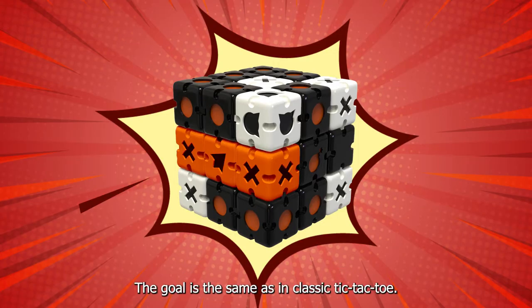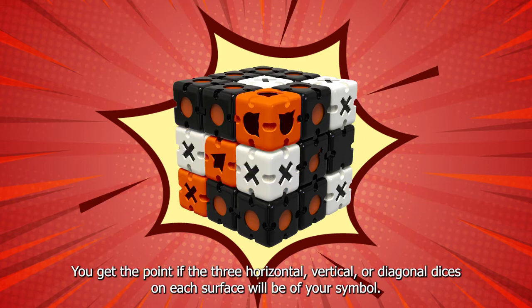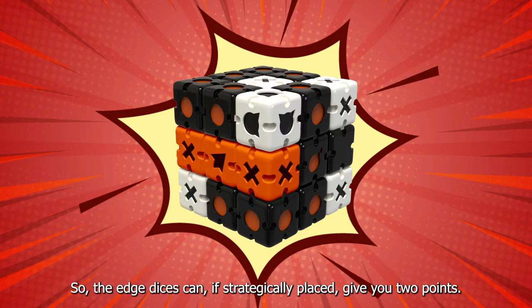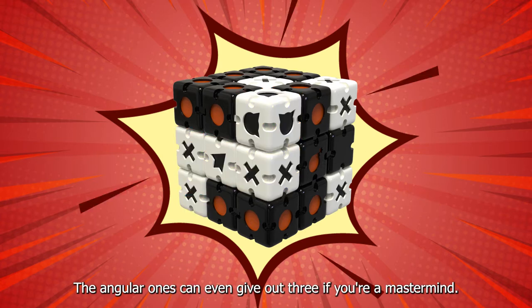The goal is the same as in the classic Tic-Tac-Toe. You get a point if three horizontal, vertical, or diagonal dice on each surface are of your symbol. Edge dice, if strategically placed, can give you two points, and corner ones can even give you three if you play smartly.